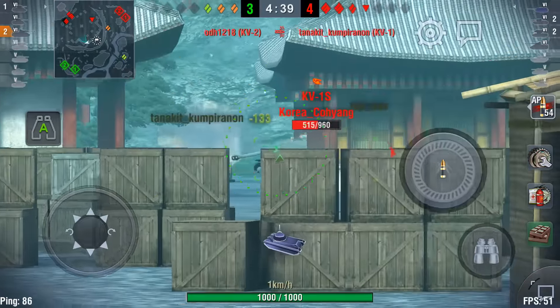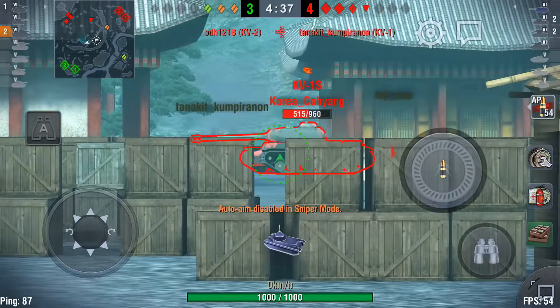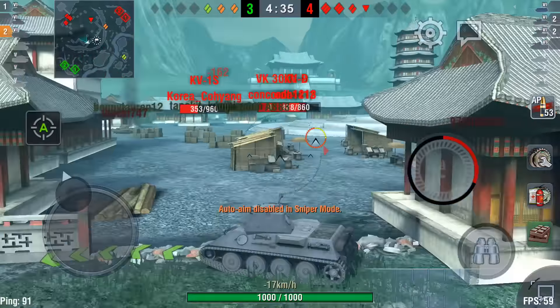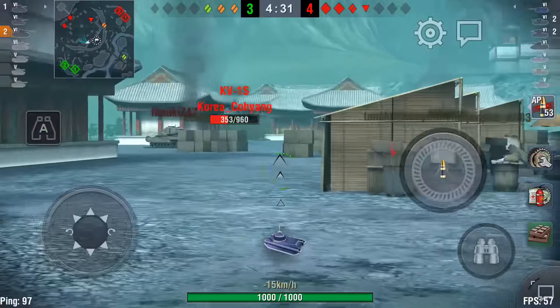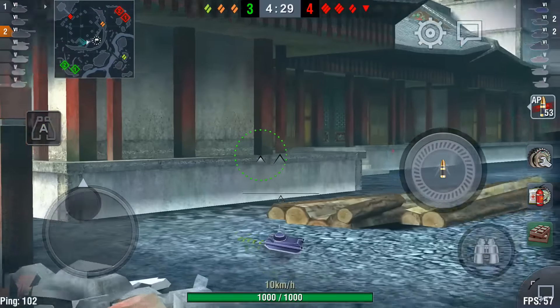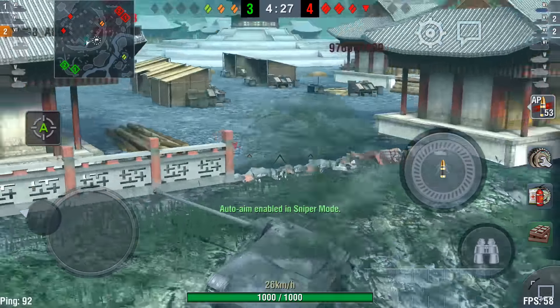One through the building there — that's the VK done. Our KV-1 has just gone down, we've lost the KV-2 as well, so not looking good on that flank. Turned the auto-aim off there to hit the KV-1S through the boxes as he shot through, and that KV-2 is looking my way, so I'm bugging out.